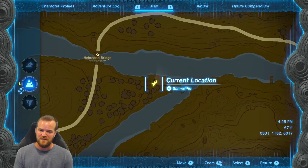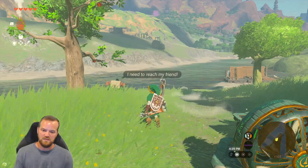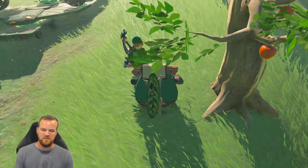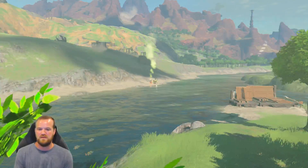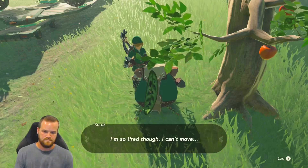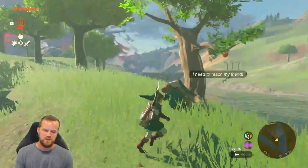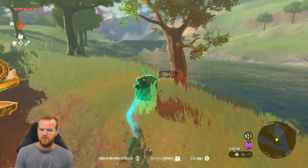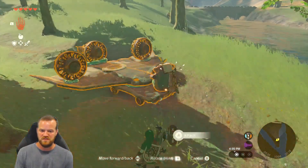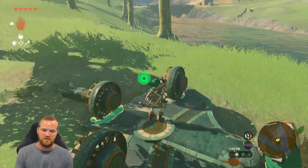Korok seeds nine and ten is going to be a reuniting right here. You're going to talk to the Korok — he's right there and asks you to bring him to his friend. So you can build a boat or you can build a plane. We're going to give this guy a front row seat to a rocket ride.